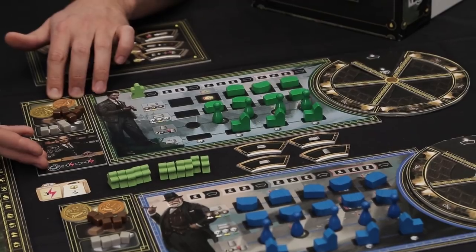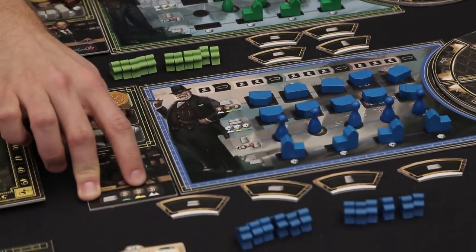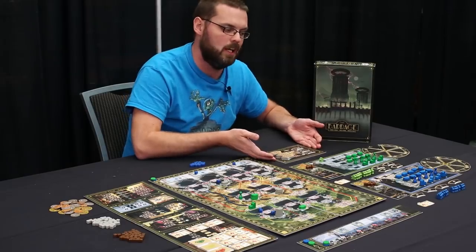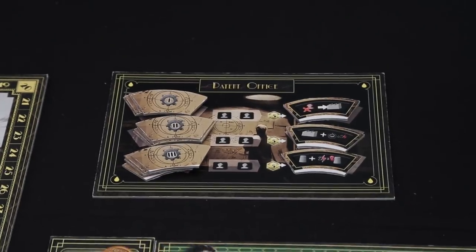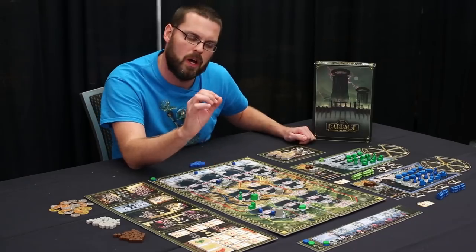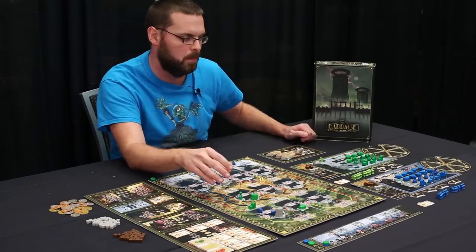There are player powers for each character. This one gives you a bonus when you are generating energy; this one makes it cheaper as you build your dams. There's a whole section up here of different pie pieces that you can add to your wheel and they give you benefits.